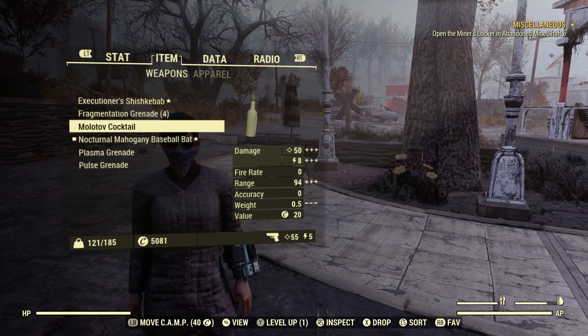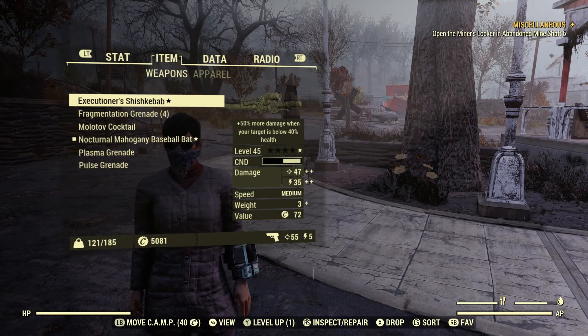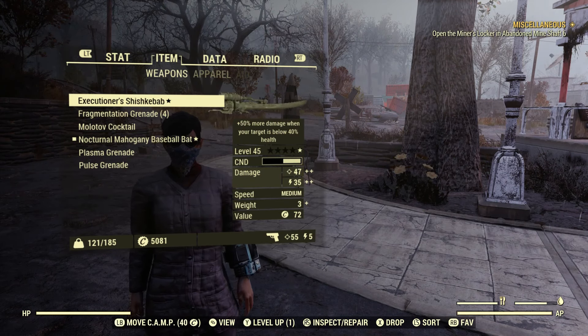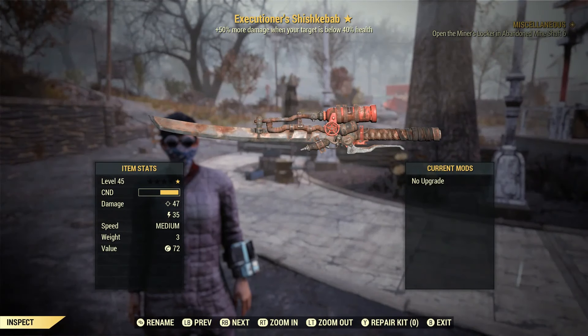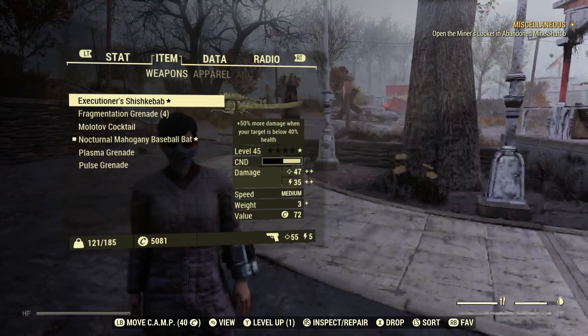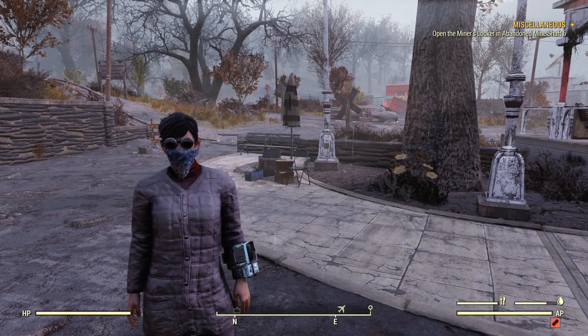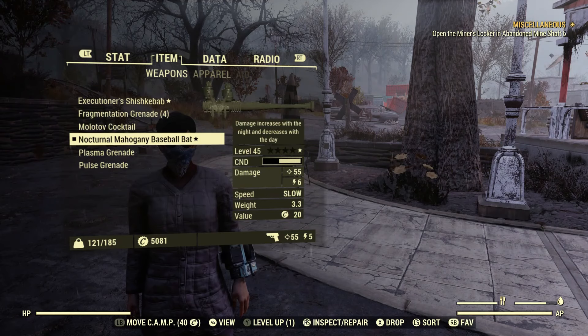Eventually I will be trading it in using legendary scripts for the Executioner's Shish Kebab — that's right, Shish Kebab. It's not that bad: 50% more damage when your target is below 40% health, so that's like something you would shoot and then finish off with that weapon. But that's pretty much all I got weapon-wise — I'm completely tapped out.